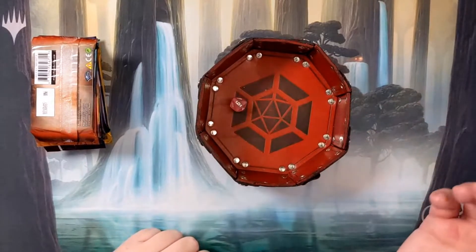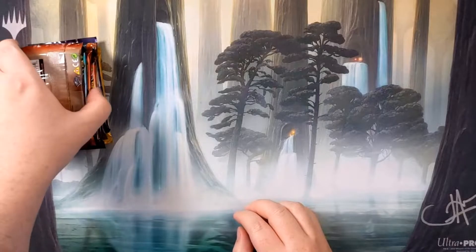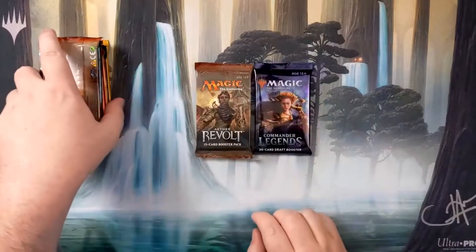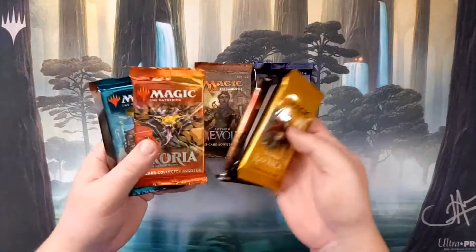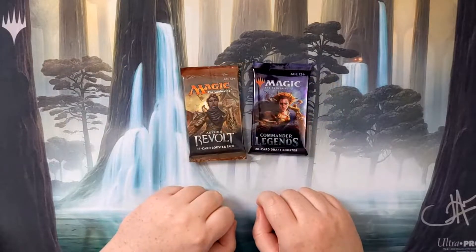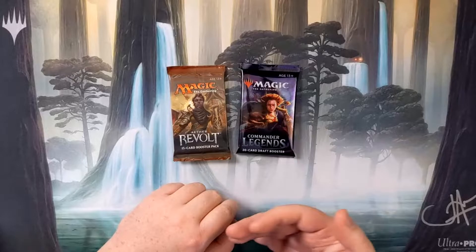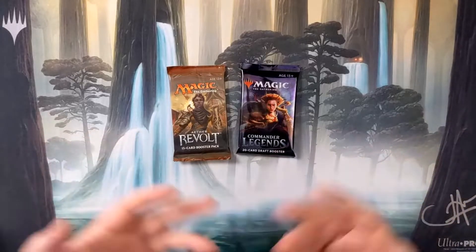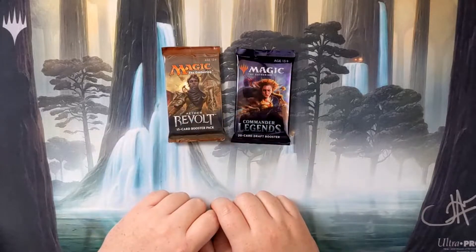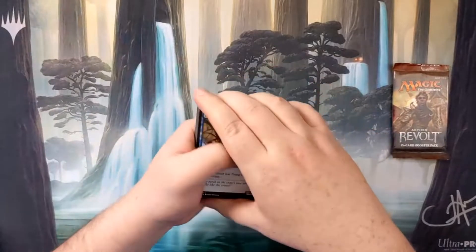We're rolling the d8 twice to pick two packs. We rolled a six and a seven, so counting down: one, two, three, four, five, six, seven — that gives us Aether Revolt and Commander Legends. Left in the pile are Mystery Booster, Guilds of Ravnica, Guildpact, Ikoria Collector's Pack, Theros, and Innistrad. We'll add two new packs and I'll put up a list of what's available.